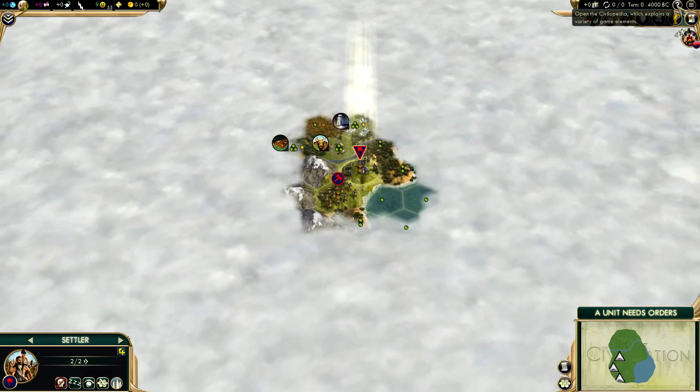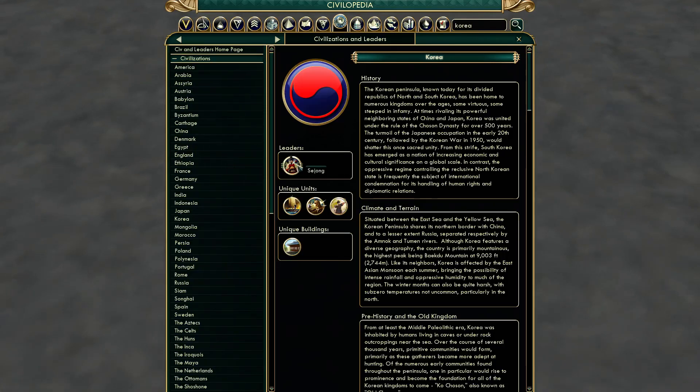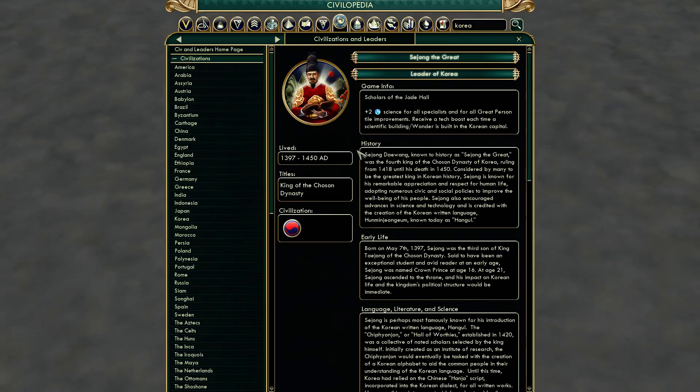Let's discuss Korea as a civilization. Korea has a unique ability: it gets +2 science for all specialists and for all great person tile improvements, so that's a bunch more science. It also receives a tech boost each time a scientific building is built in the Korean capital, or a wonder is built in the Korean capital. Scientific buildings like library, university and so on — which we are going to build all of them — so we're going to get a boost for every one of them. I wonder if you just delete the building and rebuild it if this triggers again — interesting exploit but I'm probably not going to do that. With wonders, it's a relatively high difficulty level, so I don't know if we're going to be in the wonder game at all. Maybe very late game, not early game.